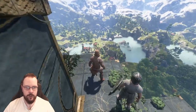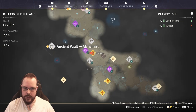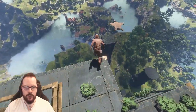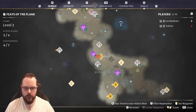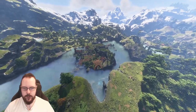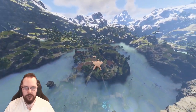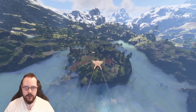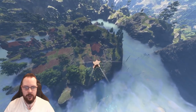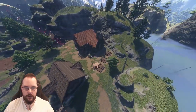Welcome back to some more Enshrouded. We are going to get the Alchemist right now, heading down to Woodguard. We will also get some tomatoes and such. My wife has updraft so she can use that if she pleases — just press space bar. I have yet to unlock it.